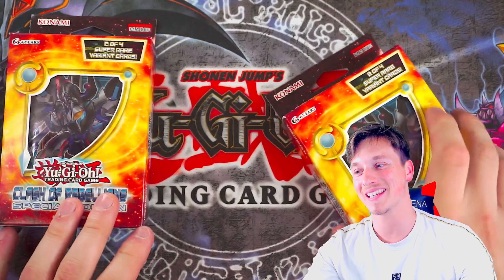Three more packs — come on, ghost rare or Ultimate Rare, anything good I'll take. Aroma Jar, Super Heavy Samurai Blow Torch, Rank Up Magic Raptor's Force, Ignite Burst, and Ignite Templar. Another very cool looking shiny Ultra Rare. Still no Chicken Games for myself, but it's okay — we move on.